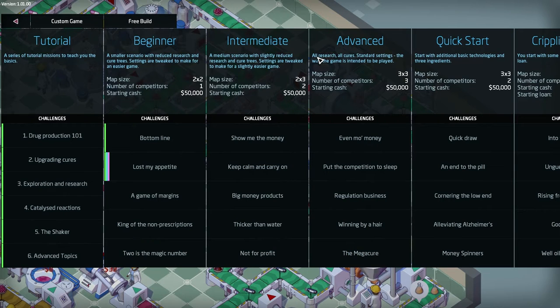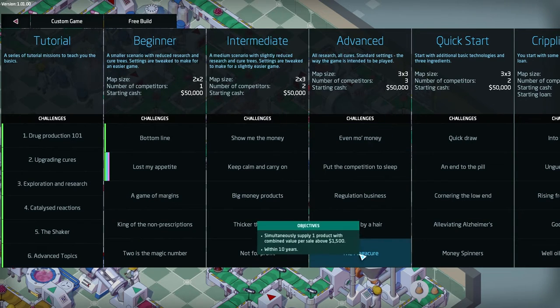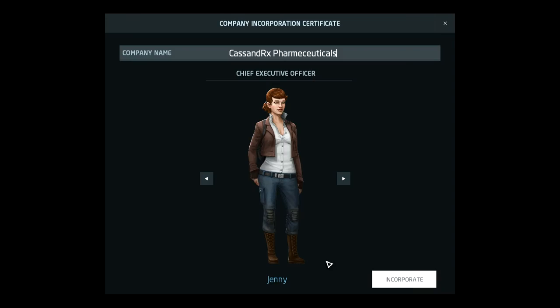So it's in the advanced section, and we have access to the full research tree and all the cures — the standard settings basically. It says advanced, but this is basically normal. This is how the game is intended to be played. Let's go ahead and launch it — we're going to try the mega cure.